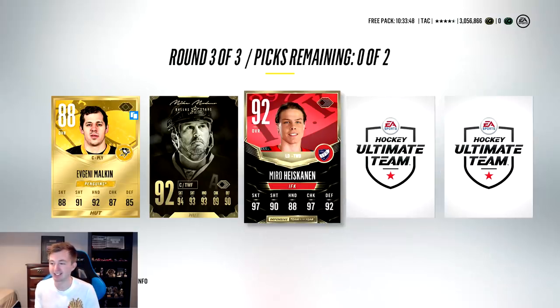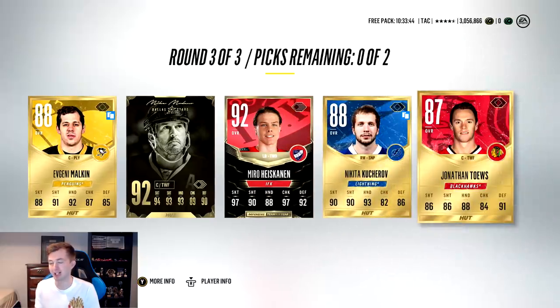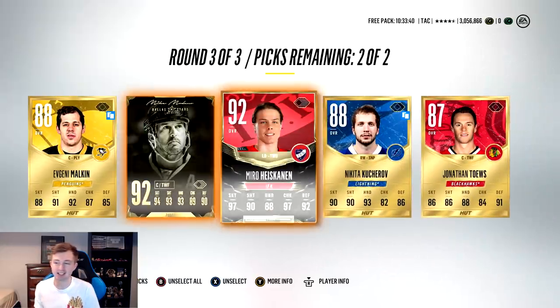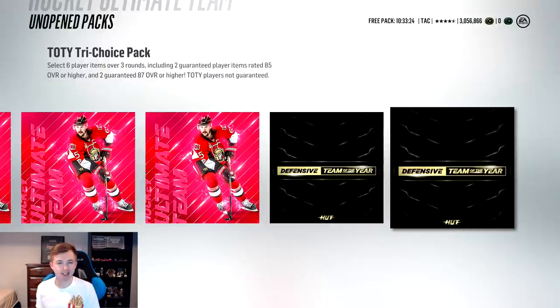Third round: come on, let's get some black and gold cards. Malkin, legend Mike Modano - not bad. Another team of the year - unfortunately not the NHL team of the year but still High Skin. Kucherov - give us an NHL team of the year. Jonathan Taze. So team of the year High Skin and legend Modano - still pretty solid.